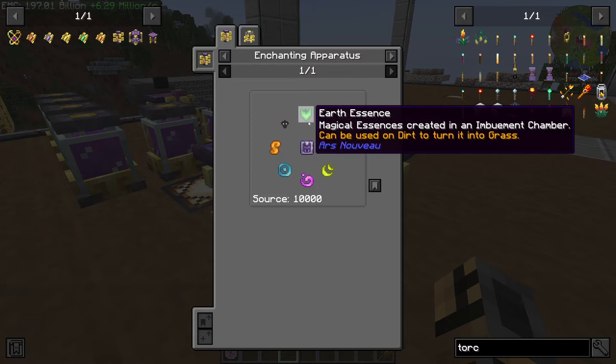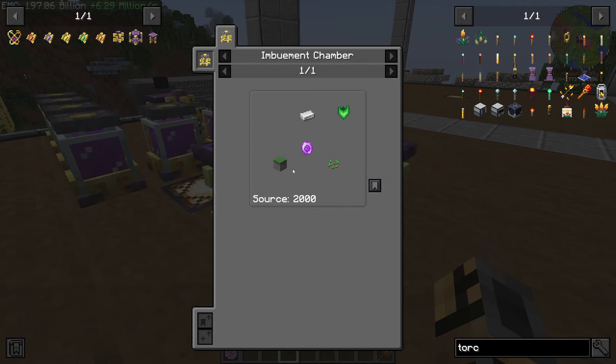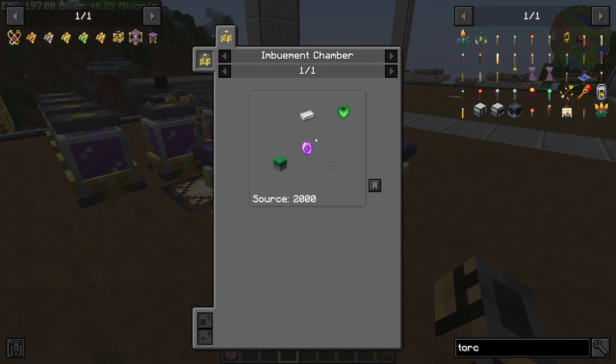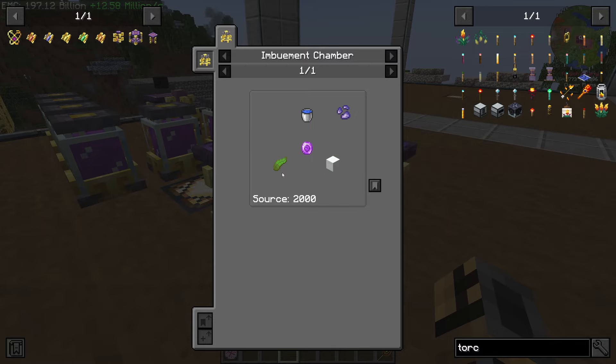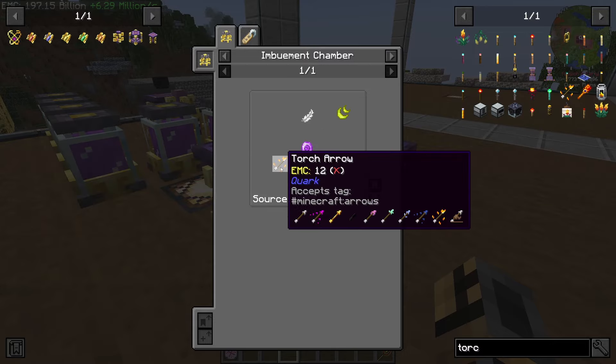We need six marks of mastery, so we should go ahead and get all of this other stuff together. Earth essence is just pumps - looks just like seeds, grass, and iron. And then water. If there's anything weird I'll bring you guys in on it, but I think all of this looks relatively easy - nothing we don't have.